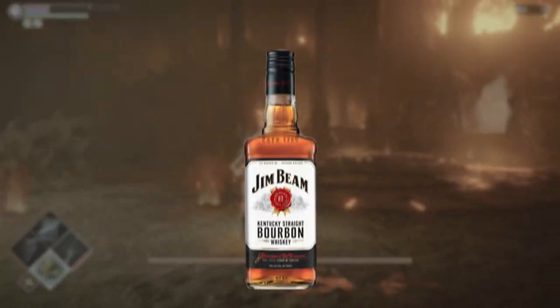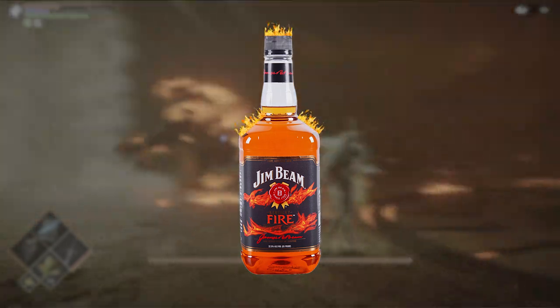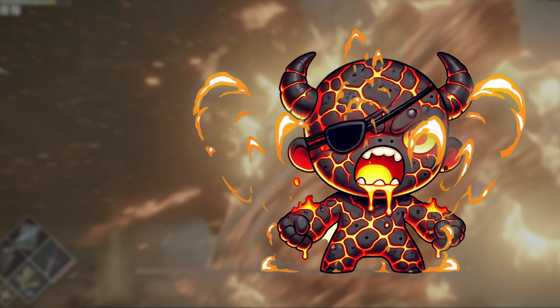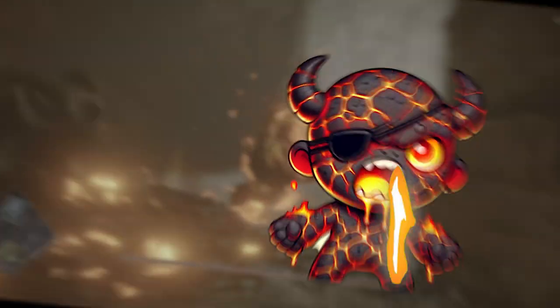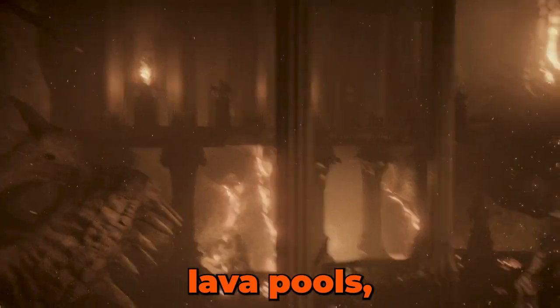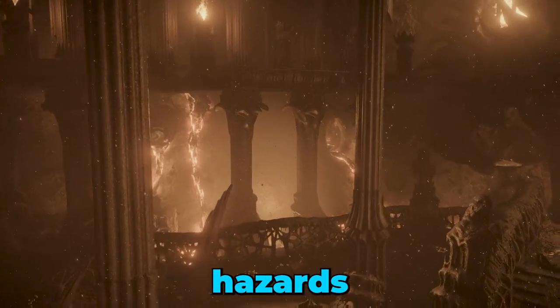His attacks are infused with fire and they do both physical and fire damage. The Flamelurker has a penchant for lunging at the player, pounding the ground with explosive force, and unleashing flame-based AoE attacks. The fight also takes place in a large, fiery cavern filled with molten lava pools, adding environmental hazards to the battle.